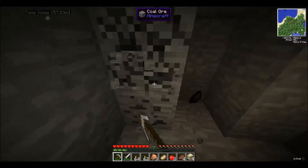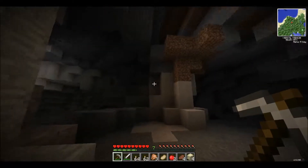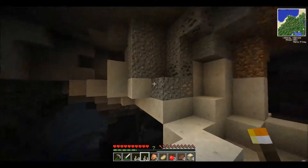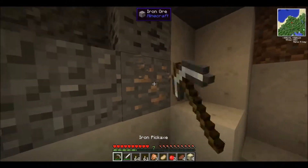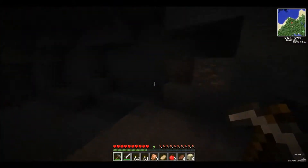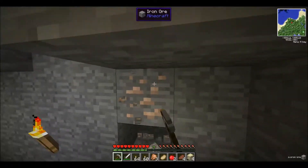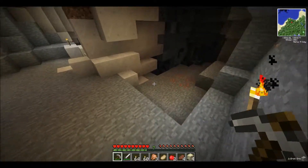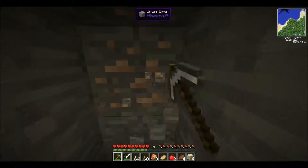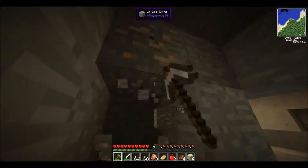That spider scared me quite a bit! All right, get out. It's pretty big down here. Only one piece of iron — oh, here we go, some more. We're gonna get all this stuff because iron is gonna be a heavy material we use, and copper definitely is too, because you need a lot of it for space stuff. We'll be mining a lot more in the future.